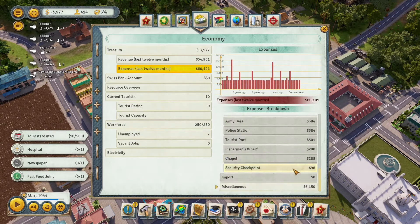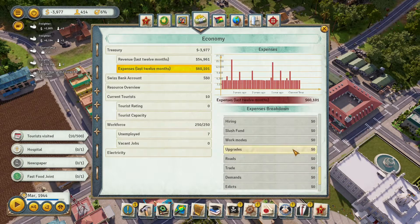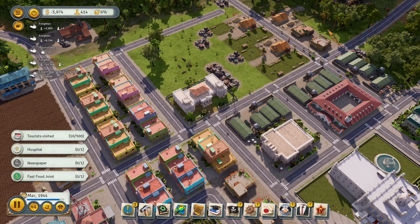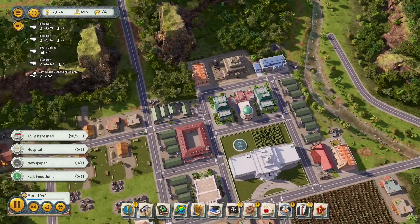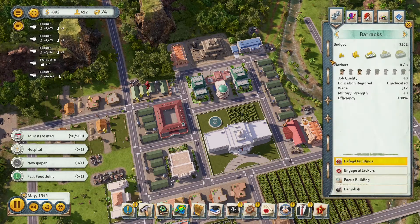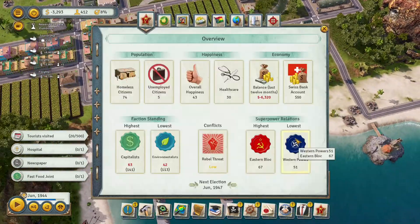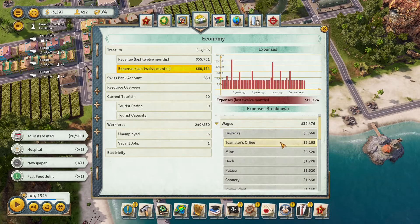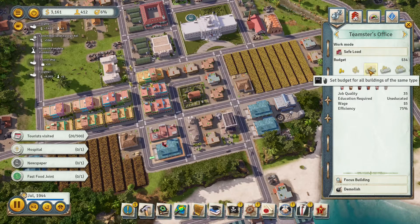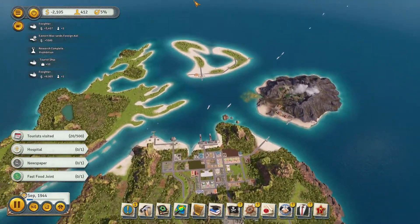We spent more than we earned, which is not ideal. Wages are the biggest expense, followed by barracks. Maybe we should demolish some barracks and not focus so much on a massive military. I'll lower the barracks budgets since we don't need a large military right now. For the teamster offices, I'll lower the budget from 74 to 34. Hopefully that'll help us get our debt paid off and the economy back on track.